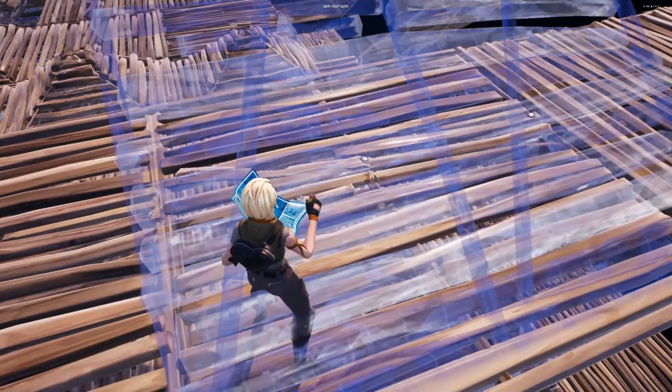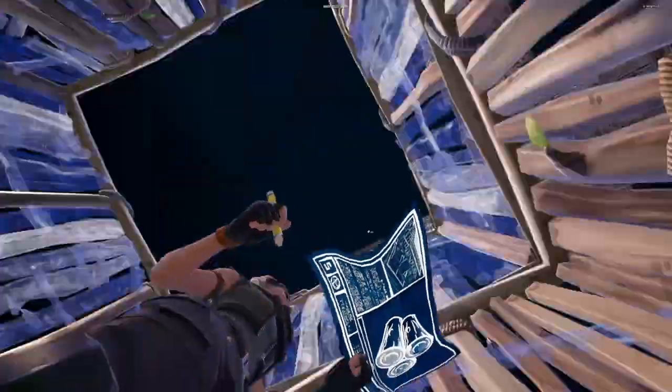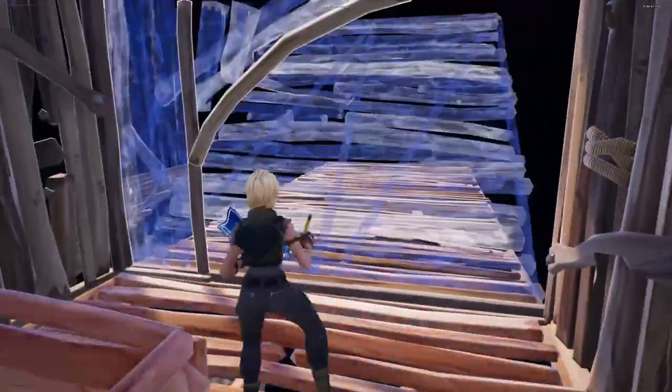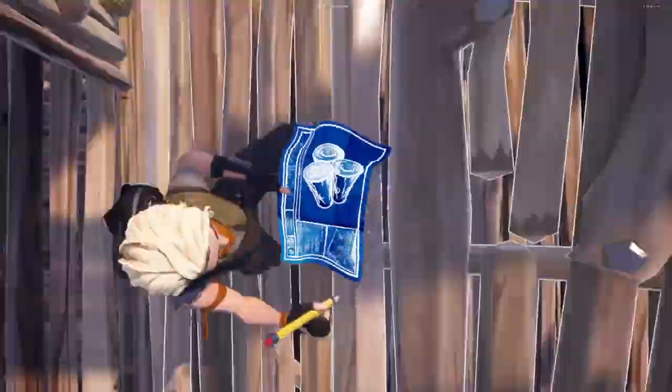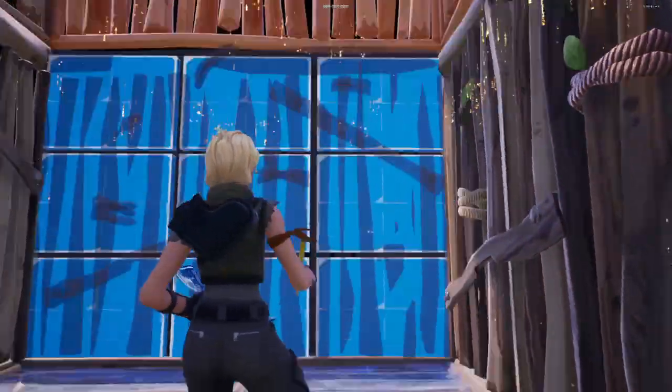I want to explain how to tunnel — first we got to reset my stair edit. What you want to do is learn about the ability to build vertically and the ability to build underneath you. I'm literally showing right now: if I place a floor above me like this, when I edit a hole in the floor I can place the walls like that.